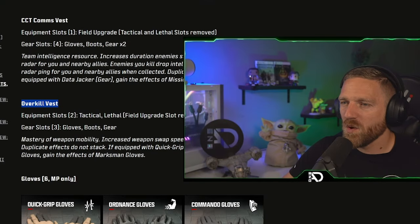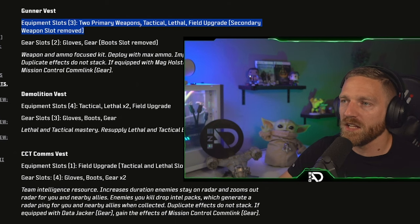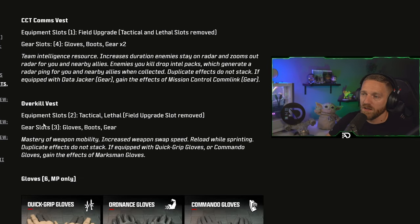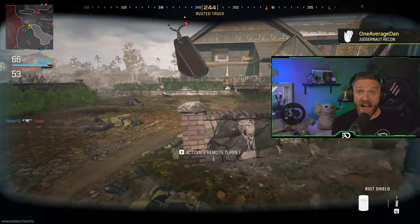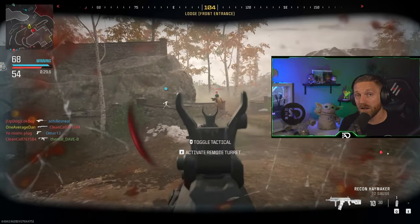Then there's the overkill vest — wait, why is this called the overkill vest when the gunner vest already gives you overkill? Traditionally overkill has always meant getting two weapons in Call of Duty, so if the gunner vest gives two primary weapons the naming is confusing. But the overkill vest is actually about weapon mobility, weapon swap speed, and reloading while sprinting. You get tactical and lethal but you lose the field upgrade, which is the big disadvantage. Your movement and weapon mobility increase quite dramatically, making it good for running fast or playing solo. Maybe we'll get some unique perk builds we couldn't get in Modern Warfare 2.